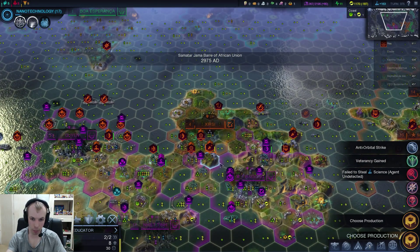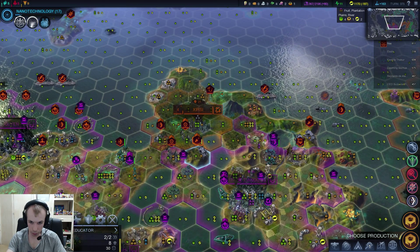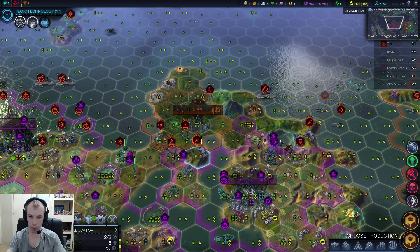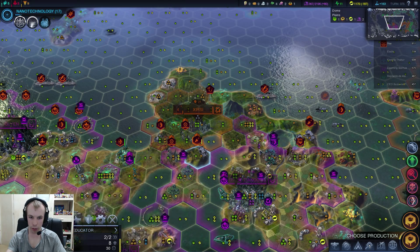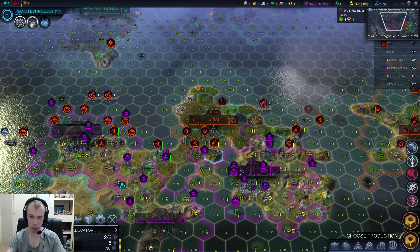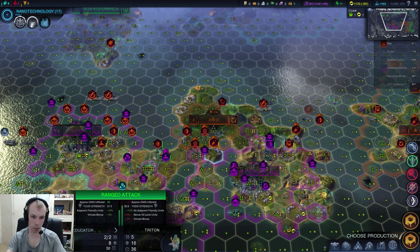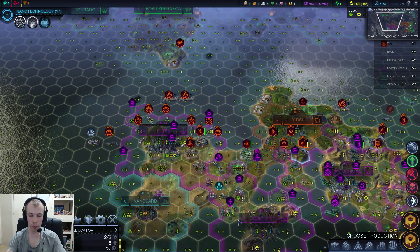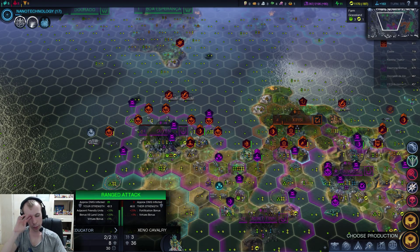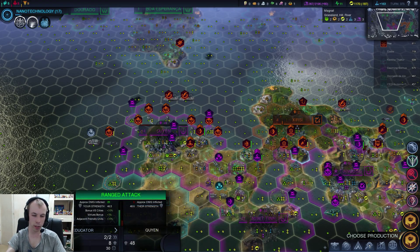I'm not sure how come that guy took damage — perhaps one of these units tried to go onto land. I don't think I have enough range. Actually, I could hit this guy, but it wouldn't really do that much. They seem a bit pointless to me because their range is only two, so they have to get within the city's range.